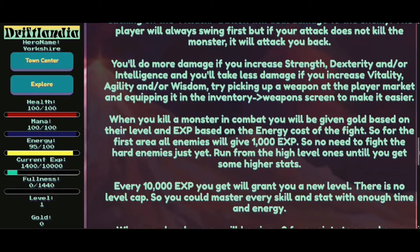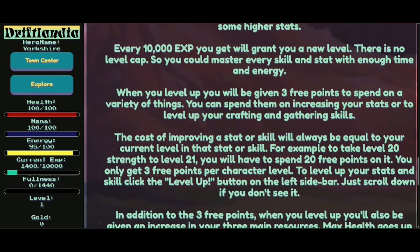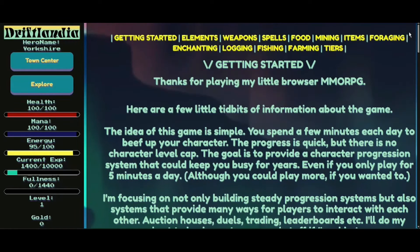You'll do more damage if you increase your strength. Increase your intelligence — you do more magic damage. When you kill a monster in combat, you'll be given gold based on their level and experience based on the energy cost of the fight. For the first area, all enemies will give 1,000 experience. Every 10,000 experience you'll get grants you a new level. There is no level cap, so you could master every skill with enough time and energy. When you level up, you'll be given three free points to spend. So what's the objective exactly — am I trying to save a princess? Is it just open world?